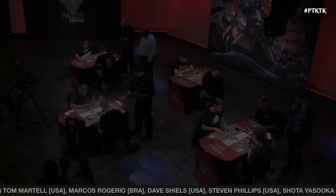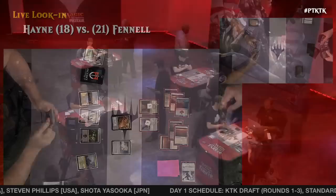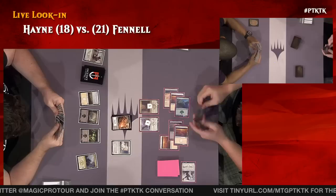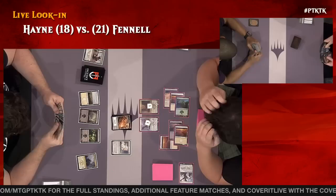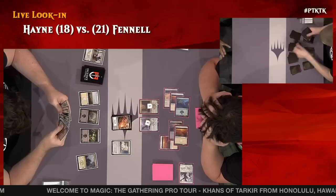Welcome back to the feature match area here in sunny Hawaii. Marshall Sutcliffe with Zach Hill bringing you a live look at Alexander Hayne versus Chris Fennell — two of the top 25 players in the world battling it out, trying to go 3-0 in their pod. Chris Fennell is a noted limited expert and Alexander Hayne is a notable winner of all Magic tournaments he enters. They're talking about Armament Corps — 'this card is absurd, people pass it, it's still absurd.' The card is very powerful, no downside — you can put the counters on it and just make a 6-6.